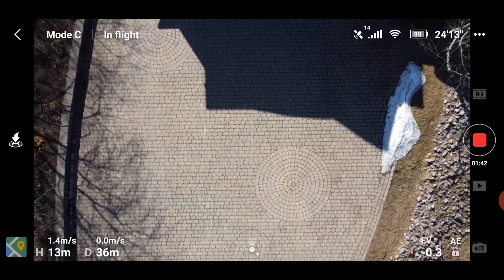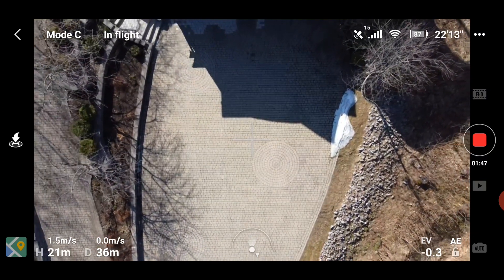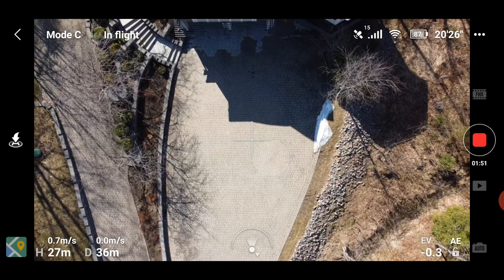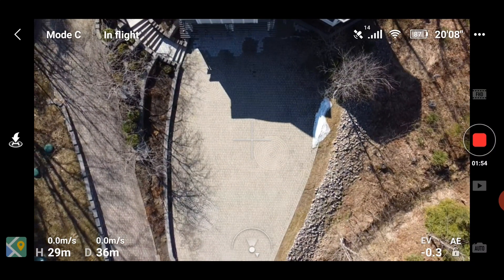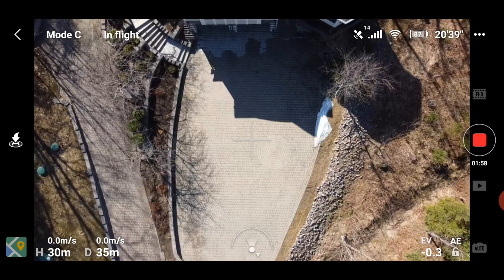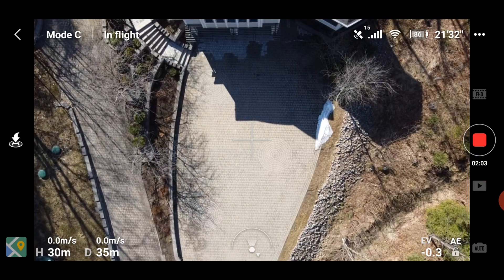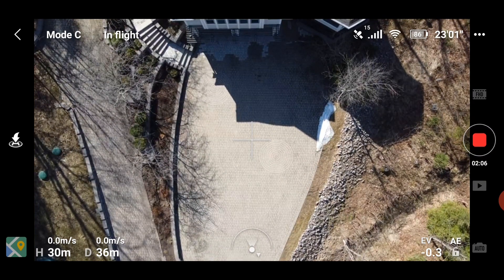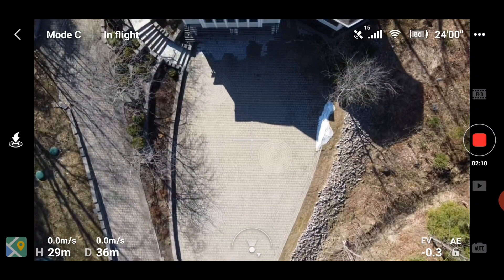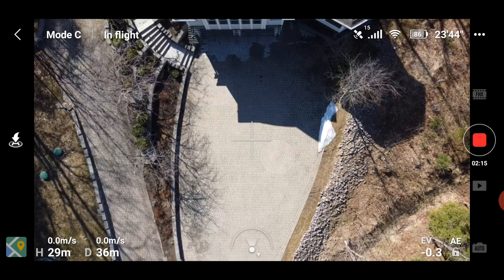I'm going to start from higher up to give myself time to talk. We are at a height of about 30 meters. Let's say I have chosen this spot as my emergency location where I want to ditch the thing while I still have control. It is 35 meters away from the home point. If I activate return to home, it's going to climb to 50 meters which I set in my settings.